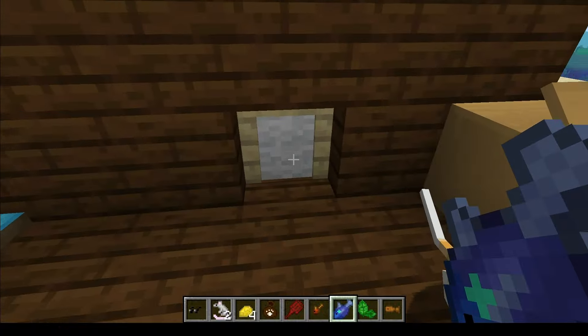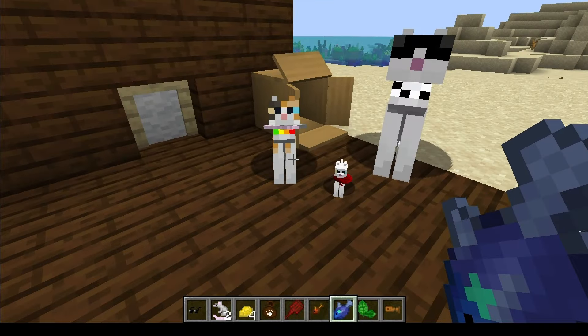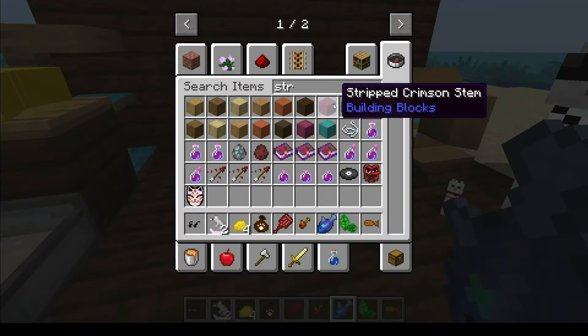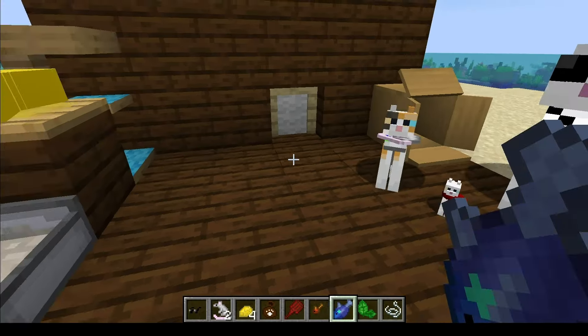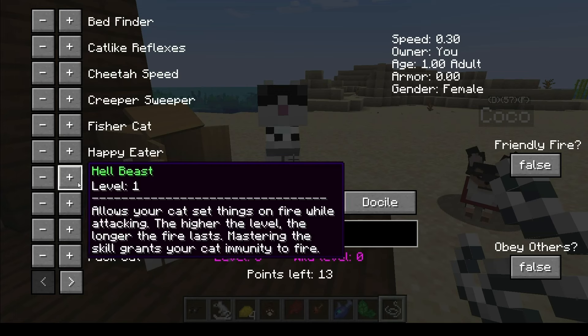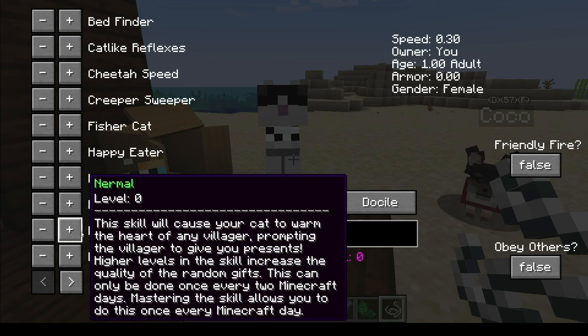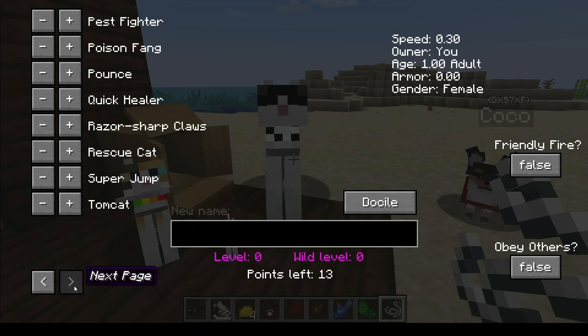The mod adds a pet door, which if you leave them on Wander you need a string. Like Doggy Talents where you use a stick, in Cat Herder you use string. You put in the points you want — Hellbeast sets things on fire while attacking, prompting a villager to give you presents, Wagerstripe Claws, Quick Healer, Pounce, Poison Fang. That's pretty cool.